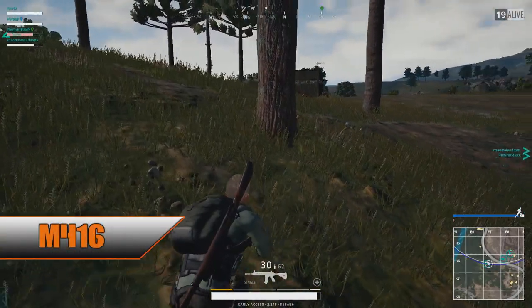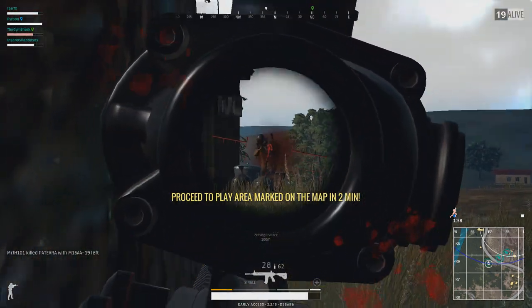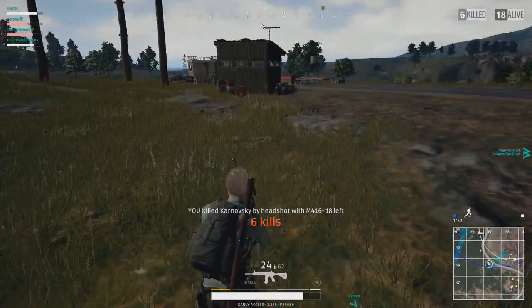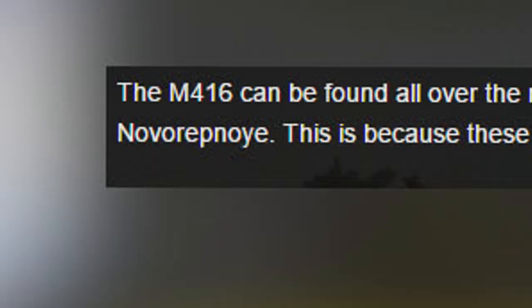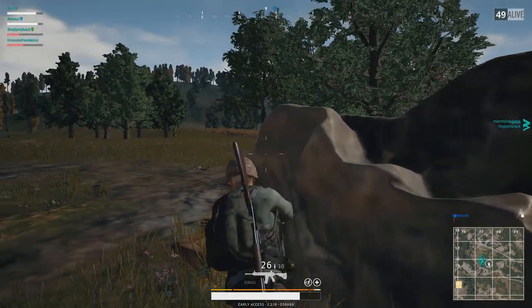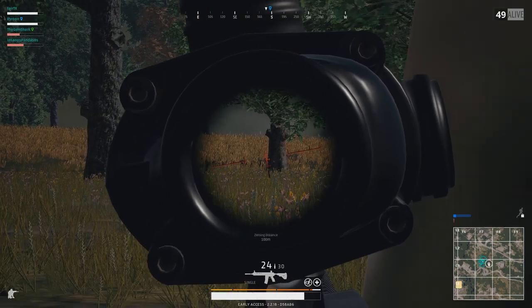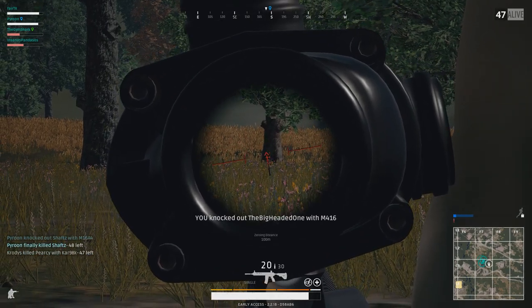Moving on to what is, in my experience, the rarest assault rifle — maybe because it has a preference of spawning more often in somewhat militarized areas. The Gamepedia Battlegrounds wiki states that the M416 can be found all over the map, but is easier to find in Georgopol, Sosnovka Military Base, Primorsk, Mylta Power, Yasnaya Polyana, Rozhok, and Novorepnoye. These places have a higher value when it comes to military loot, thereby increasing the chances of finding the M416.